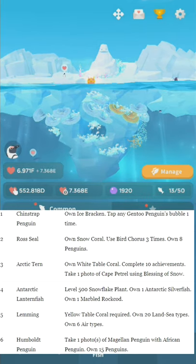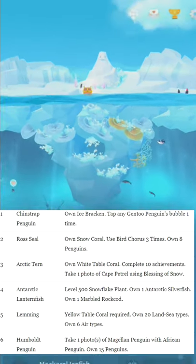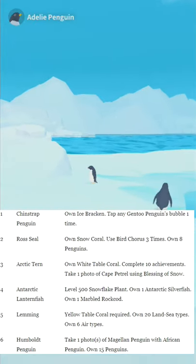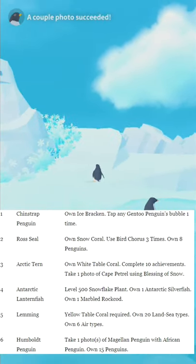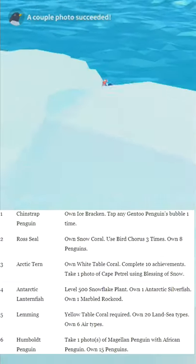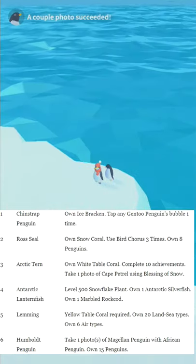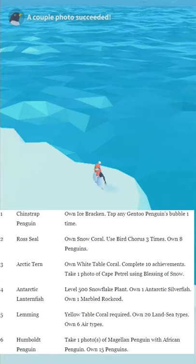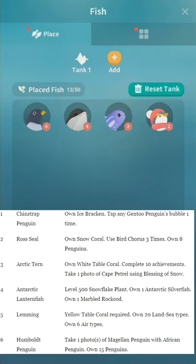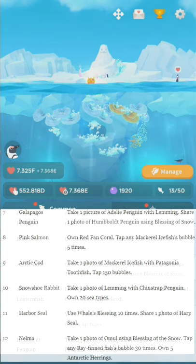Humboldt Penguin, number six. Take one photo of Magellan Penguin with African Penguin. Own 15 penguins. Taking couple photos is pretty simple and self-explanatory — open the camera, get a picture of one thing, and get another thing kind of in frame. Some people have a little bit of trouble, but I get them on accident all the time. Just make sure the two things are in frame and kind of the closest. If you're really having trouble, consider going into manage fish and storing everything except for what you need.